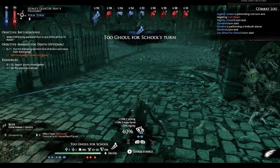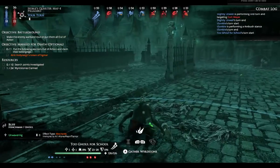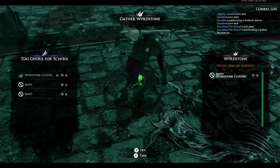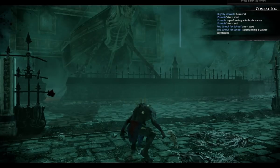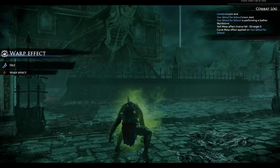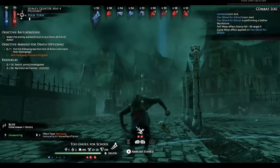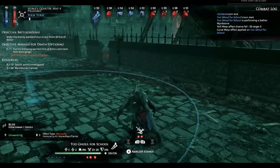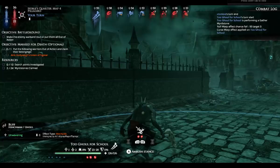This ghoul is going to get some warpstone. Gather warpstone — yes. Even gathering warpstone can give you a warp effect, which can cause damage, make you tougher, give you more movement, take away movement — all kinds of various random abilities.